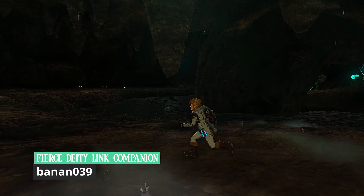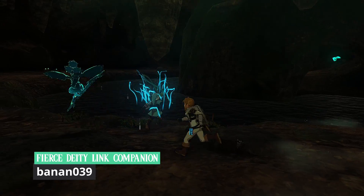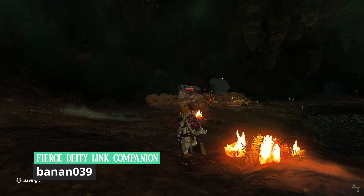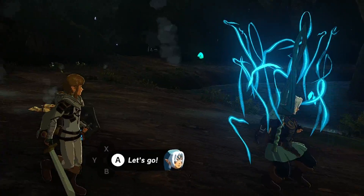When life gives you lemons, make lemonade and use Fierce Deity Link as a bowling ball. Right, buddy? Nice, bro!